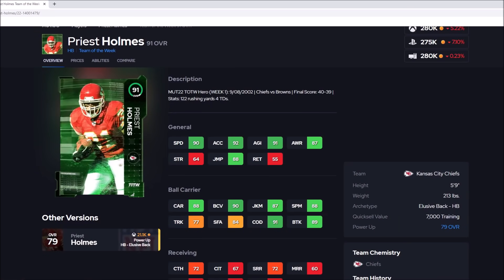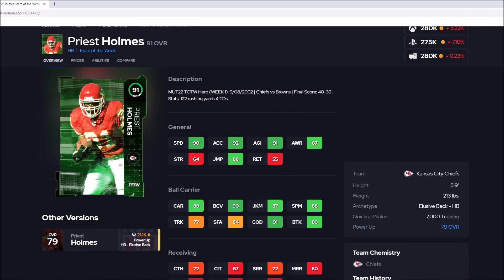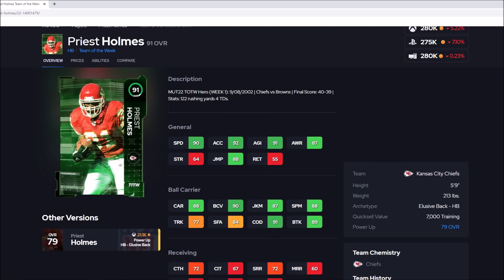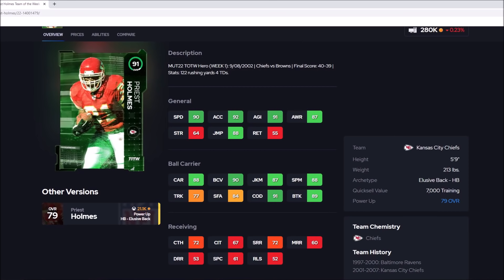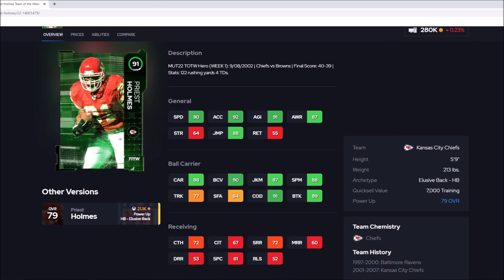He actually reminds me a ton of Priest Holmes who literally just came out. Comparing these cards — I'm adding plus one to everything on Priest Holmes since this is the LTD version of Curtis Martin. Martin has 91 speed and 93 acceleration; Priest Holmes unpowered is 90 speed and 92 acceleration, so powered up that's 91 and 93 — literally the same exact speed and acceleration. Martin has 90 agility and 91 carrying; Priest Holmes has 91 agility but only 88 carrying, so powered up that's 89 carrying. Catching is 67 for Martin versus 72 for Priest Holmes, and change of direction is 90 versus 91 — better catching and change of direction for Priest Holmes.